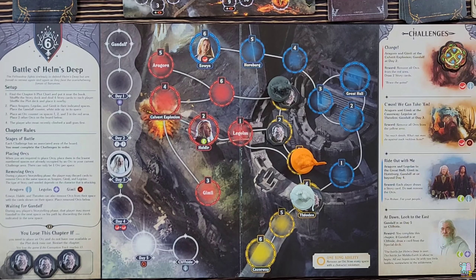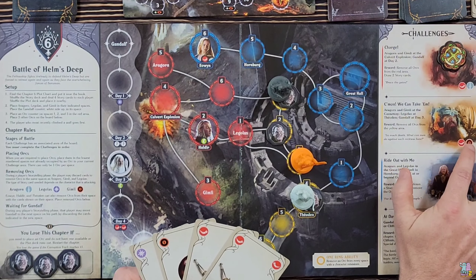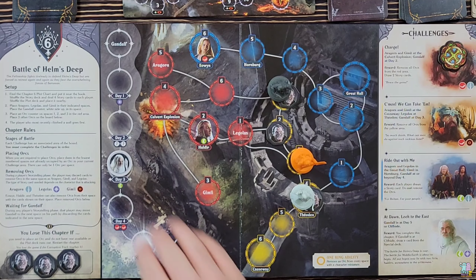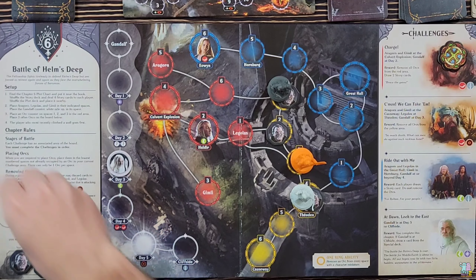I'd like to get another red so I don't have to spend my pair of reds just on 'Come On We Can Take Them' — I need lots of reds for this chapter. The next plot card is a two, which means I only add one orc to the board, right underneath Gimli on space three.